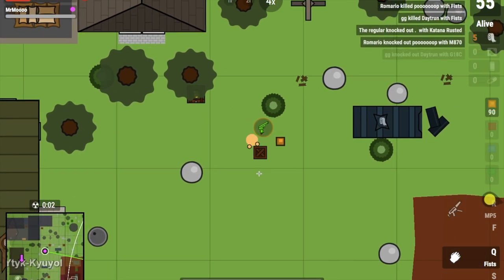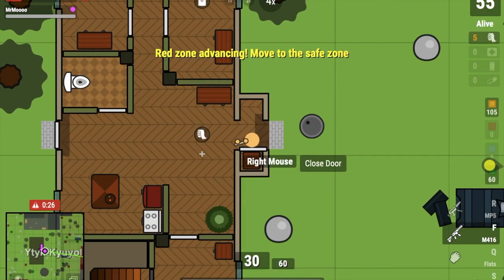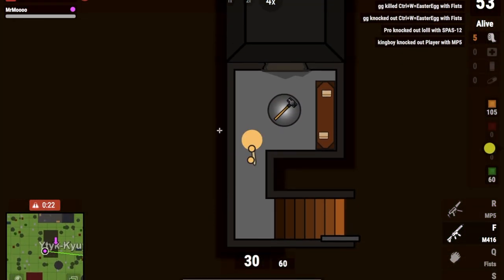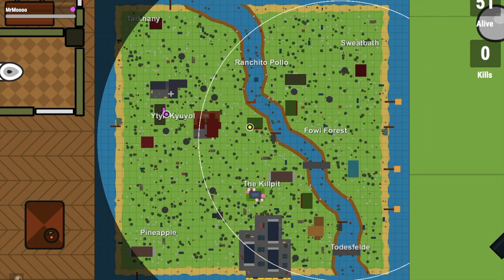This is in the club update. So if you guys see this video after the club update, you guys might not be able to find the sledgehammer. We have a special basement in this house right here — it has a basement, and there was a sledgehammer in here.